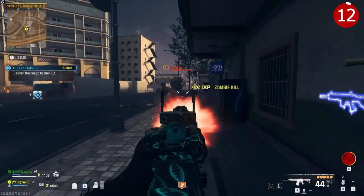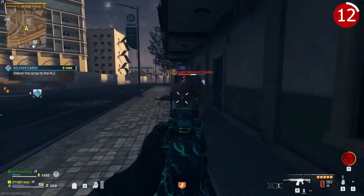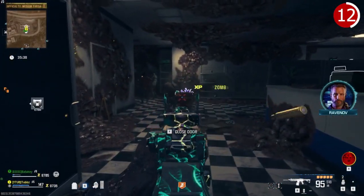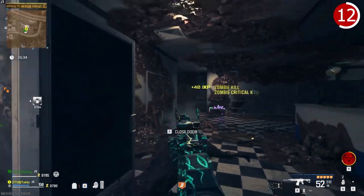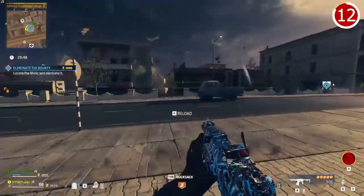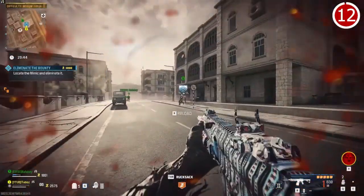Going into the tier two zone, you're going to need at least a blue rarity weapon and a level two Pack-a-Punch. Without this, you're going to be wasting a lot of bullets — genuinely. The zombies are very tanky without a strong enough weapon, but when you do have a strong enough weapon, you'll take them down very easily. I also highly recommend you have at least a two-plate vest for the tier two zone, but make sure you're buying the three-plate vest as soon as you can from the buy station.